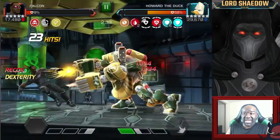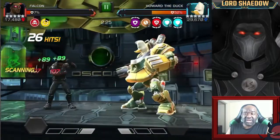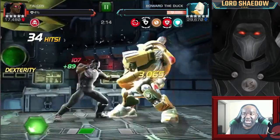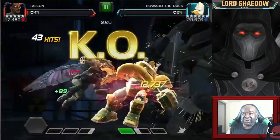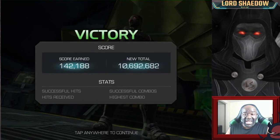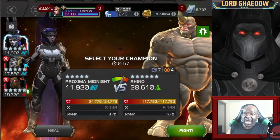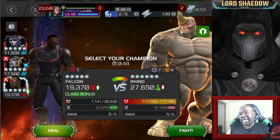Look at all those bleeds — that is nice! I just keep cycling Special Ones. He didn't punish me there even though I was punching the air for no reason. I can't take many more blocked hits at this point, so I cycle Special Ones and then go for broke with a Special 2 to finish it. He's down! That was the last fight I did with Falcon — I used Corvus against Rhino because I knew I wouldn't survive.